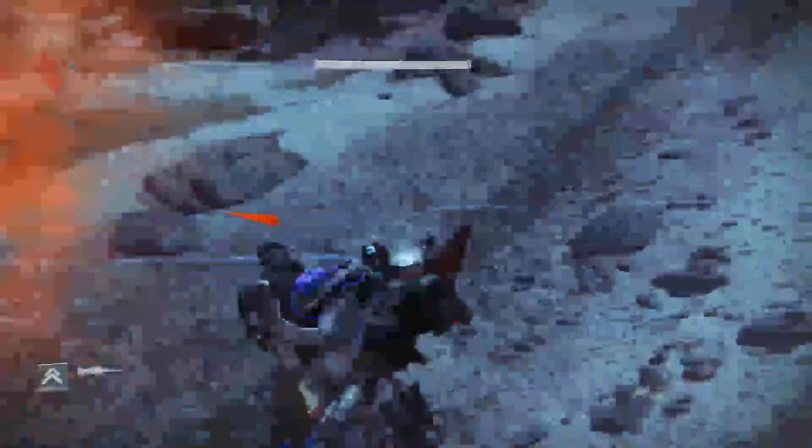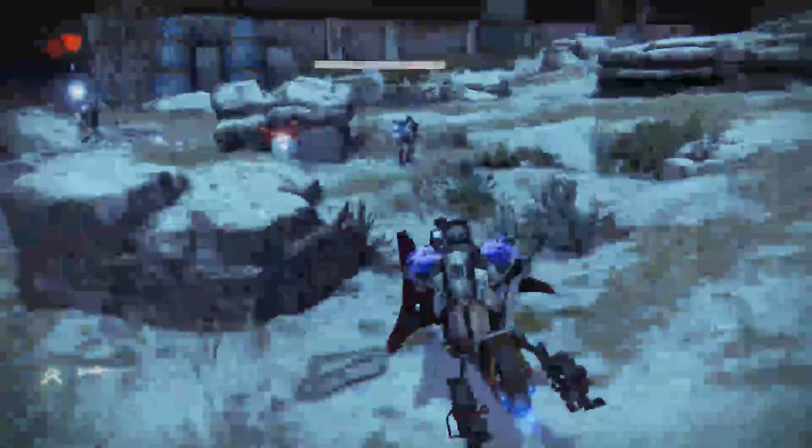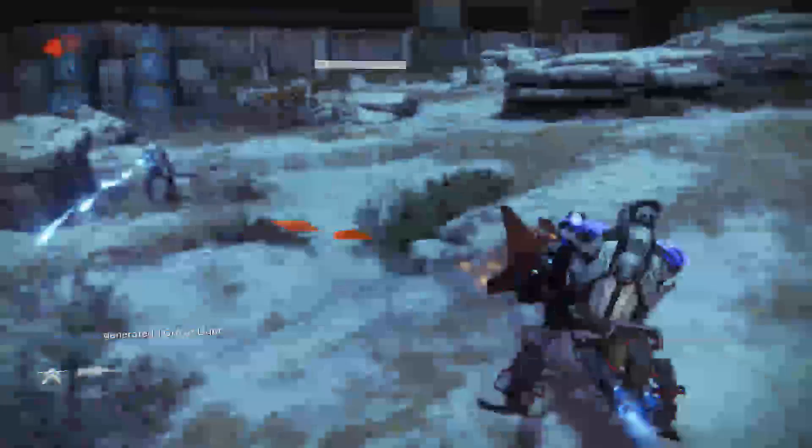Hey guys, it's Xabi123, and today I'm going to be going over a little glitch that I found in Destiny. Basically, it allows you to stand or sit on top of your sparrow, and it's really funny to do with your friends.